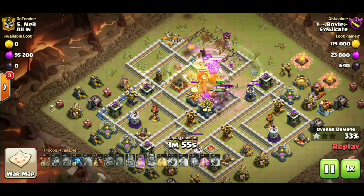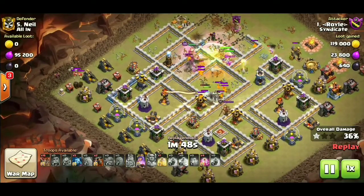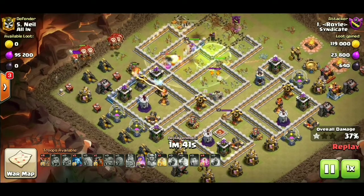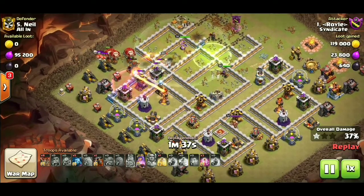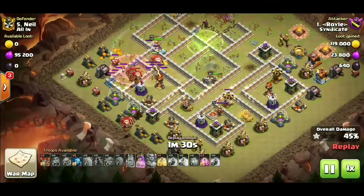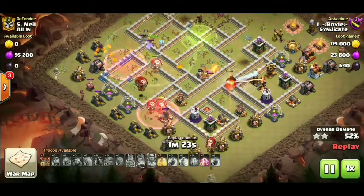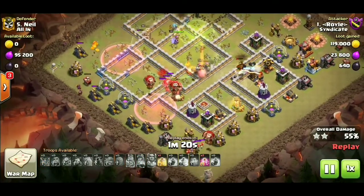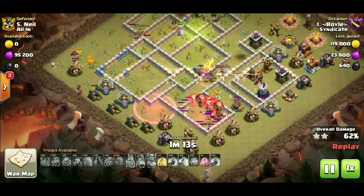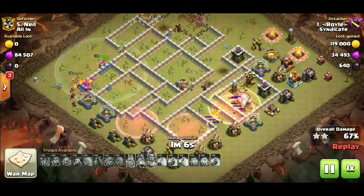Just totally taking out the whole northern section of the base, taking out all these defenses. Taking out the CC — which wasn't super valuable for an air attack since it was a hound and some loons — but we took it out. Now we got the LaLo portion coming in from the western side of the base guys, and we're gonna be able to haste spell them around. You can see the pathing that we've created. We got our second hound coming in followed by some more loons, working our way around using the haste as we need them. Our hounds activated the tornado trap over in the eastern corner, so our balloons didn't have to eat it, which was kind of nice.